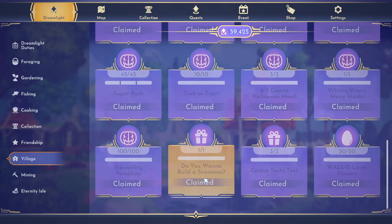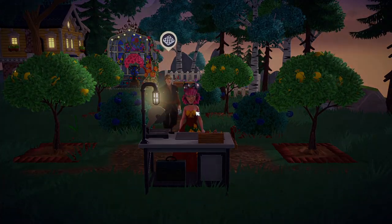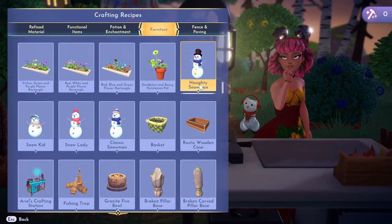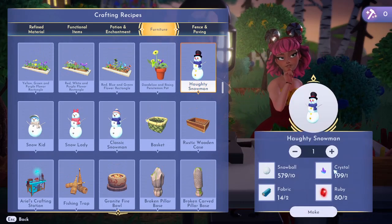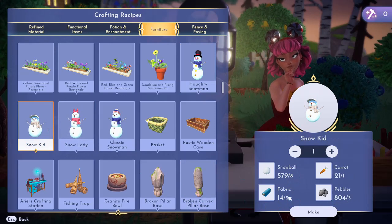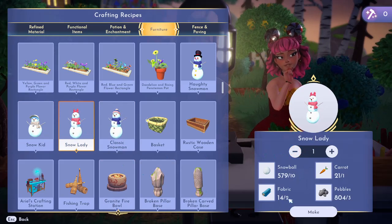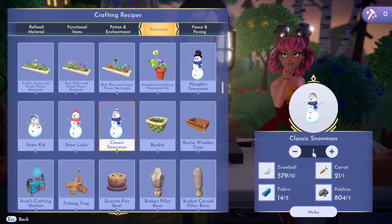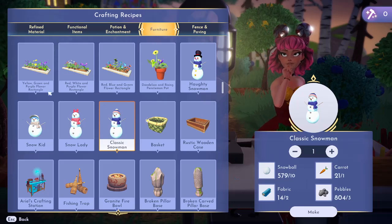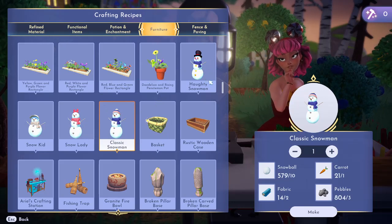For Do You Want to Build a Snowman, you just need to go to your crafting table and craft a snowman — they'll be under Furniture. The Hottie Snowman requires 10 snowballs, 1 crystal (from the Vitalis Mine), 2 fabrics, and 2 rubies. The Snow Kid requires 8 snowballs, 1 carat, 2 fabric, and 3 pebbles. The Snow Lady and Classic Snowman each require 10 snowballs, 1 carat, 2 fabrics, and 3 pebbles. Craft any one and place it anywhere in your valley.